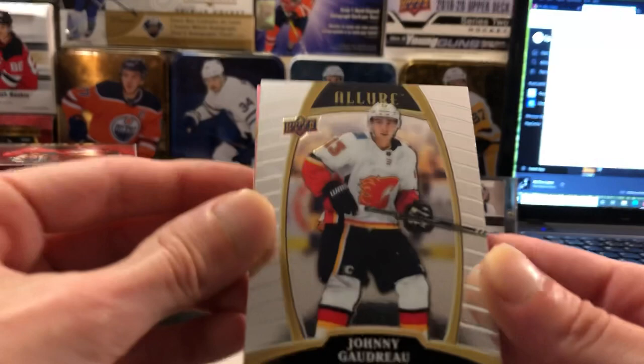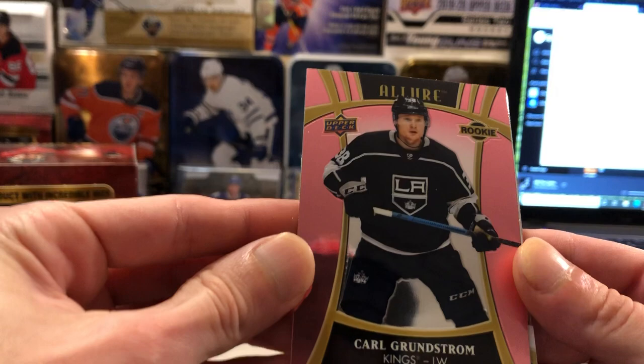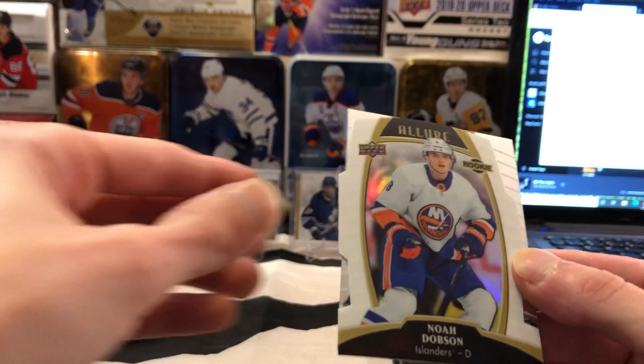Johnny Gaudreau base card, a Nico Hischier base. We got another LA Kings parallel — another Grundstrom, but this is going to be a short print pink diamond rookie card. And a Noah Dobson white rainbow — that'll be going to Matt. Alex Barkov and Ben Bishop base.